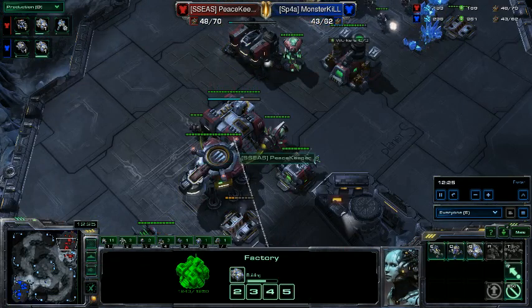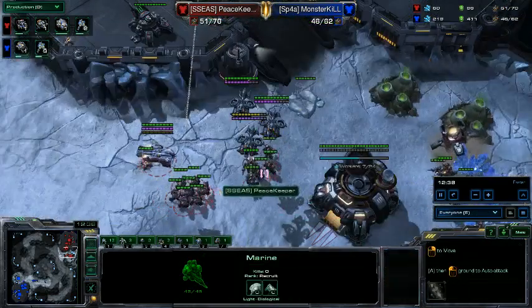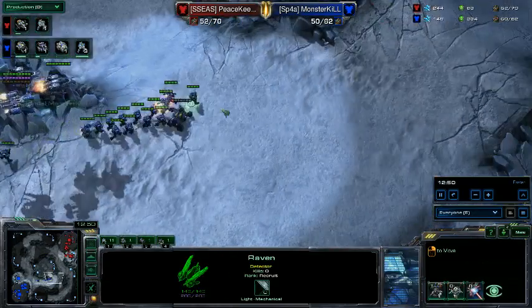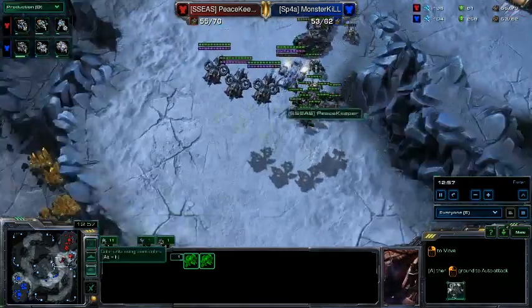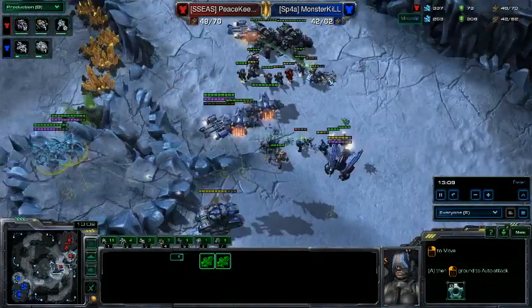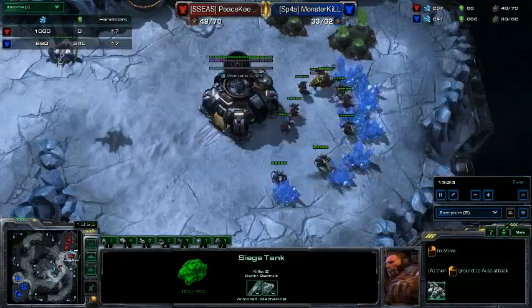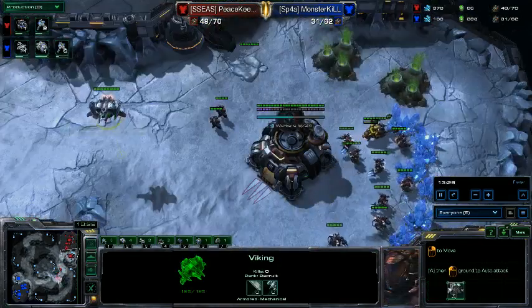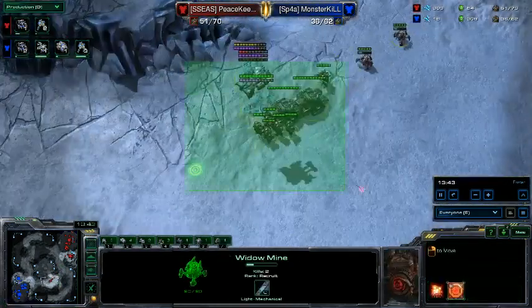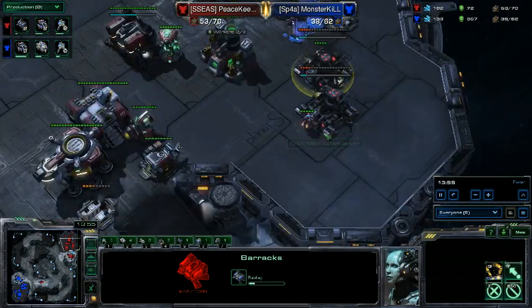I'm having to choose what units to build because I just don't have the income for full SCV production and full production capabilities. I opt to get a viking since he has one, but I really want to destroy that raven first so my banshees can wreak havoc on ground units. Then I'll use my tanks to kill most ground units so marines can deal damage. The SCV count has balanced out - I've actually caught up because my orbital was landed longer and with that MULE plus double SCV production I got a good head start.